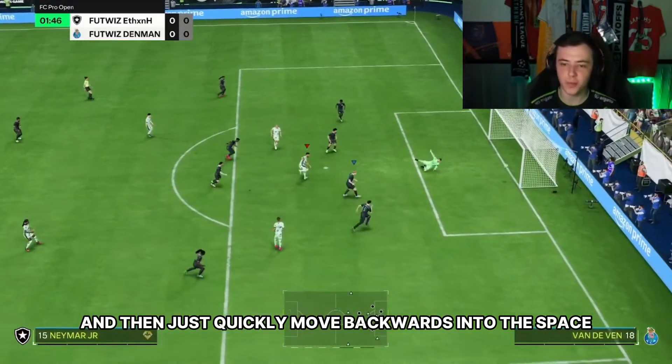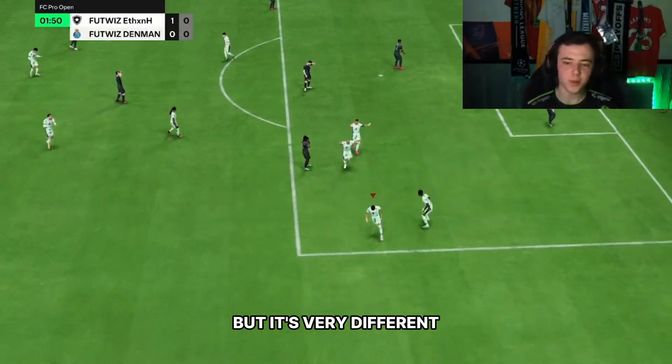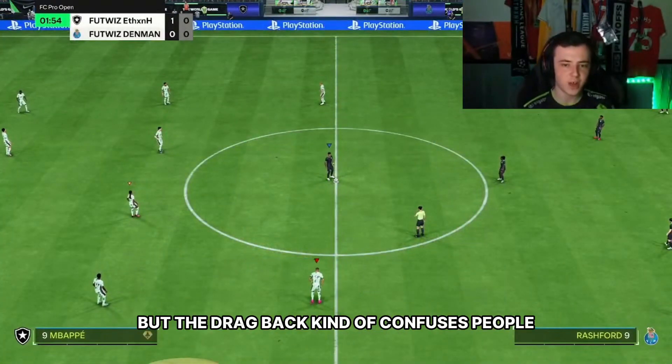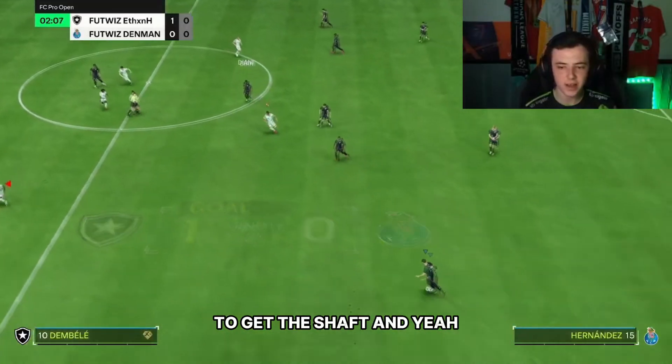Just quickly move backwards to the space, green time shot, far corner. It's a very simple skill move but it's very different because a lot of skills are really quick and rapid, but the drag back kind of confuses people and gives you a little bit of half a space to get the shot.